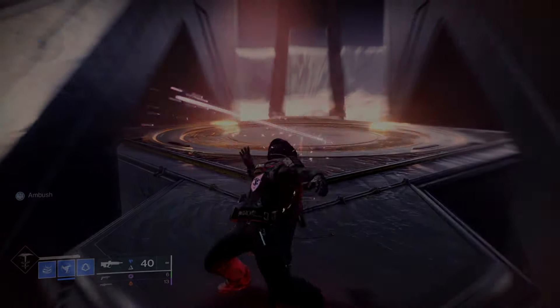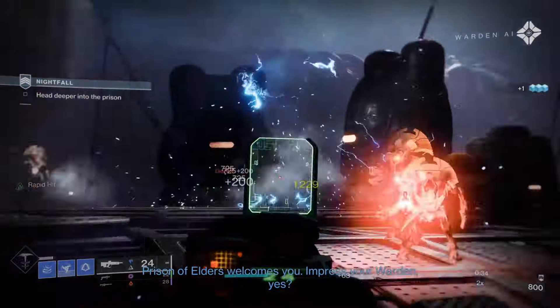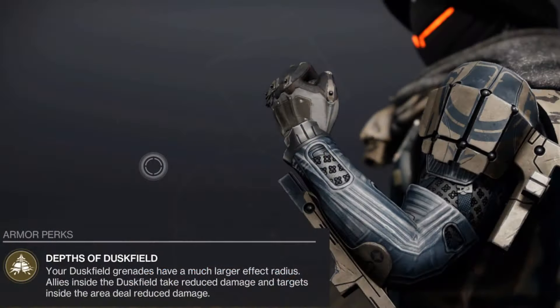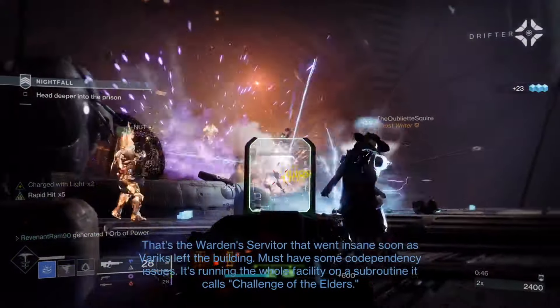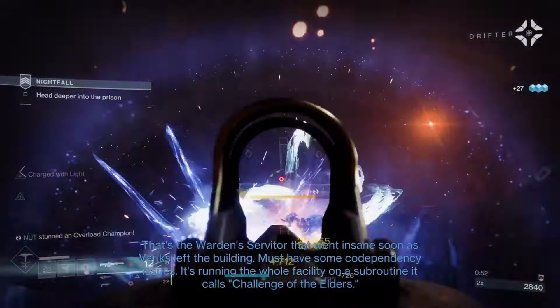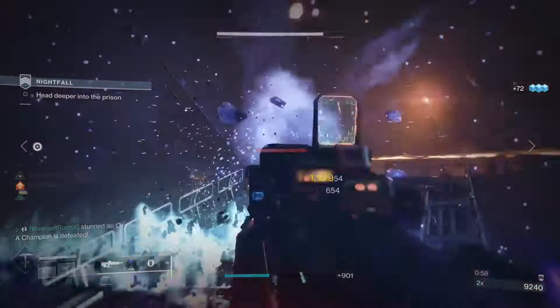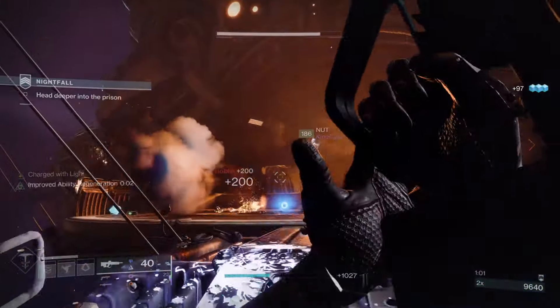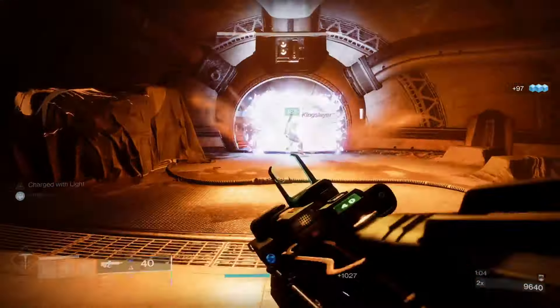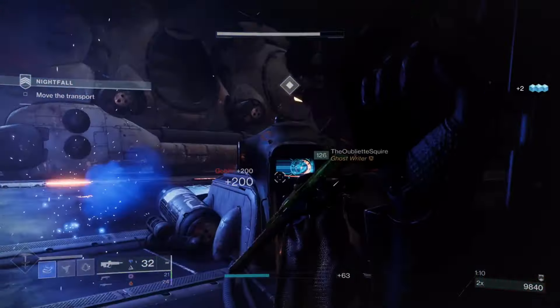For the exotic we're going to be using Renewal Grasps, which comes with the exotic perk Depths of Duskfield. Your Duskfield grenades have a much larger effect radius, allies inside the Duskfield take reduced damage, and targets inside the area deal reduced damage. In PvE, targets caught within the Duskfield do 50% less damage while you and your allies inside receive 25% less damage. However, this exotic increases your grenade cooldown from 104 to 152, boosting it to the highest tier grenade category in the game.